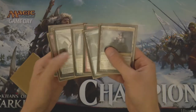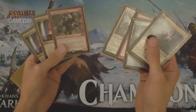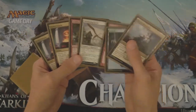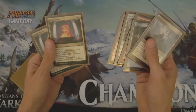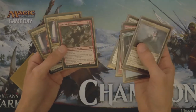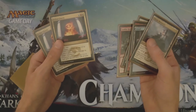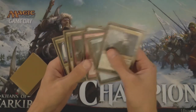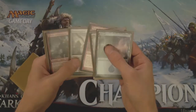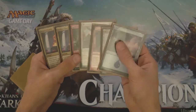Because once we hit that third land, the rest of our hand gets turned on and it's very good. The rest of our hand is Goblin Rabblemaster, Hushwing Griff — we can even play Rabblemaster next turn, leave mana up for Jeskai Charm to flash in Hushwing Griff on the end of our opponent's turn. Or, once we've created a couple of goblins, use one of our charms to give our creatures +1/+1 and lifelink until end of turn. We don't have anything right now that costs above three, so once we draw that third land, we're probably playing Rabblemaster on turn three depending on what our opponent does, and then we have options on the turns beyond.